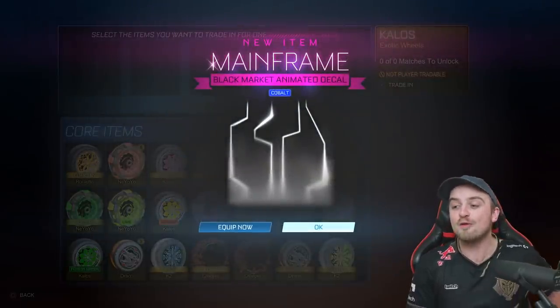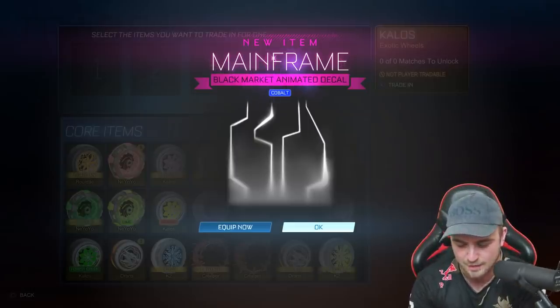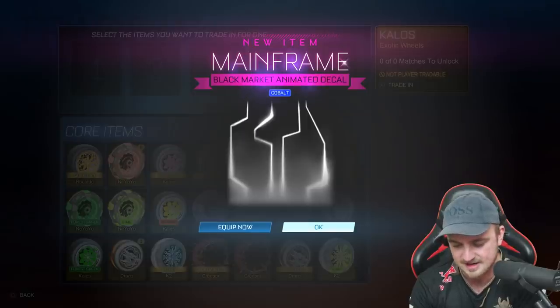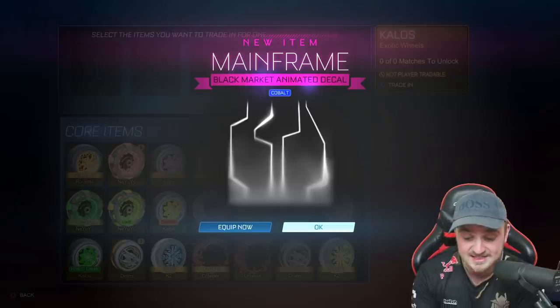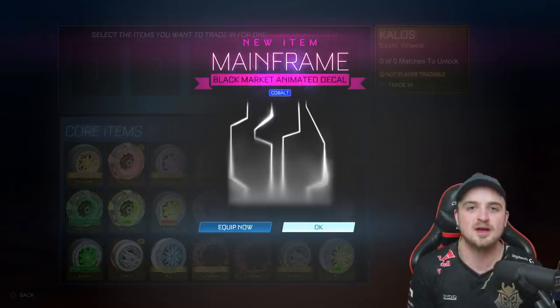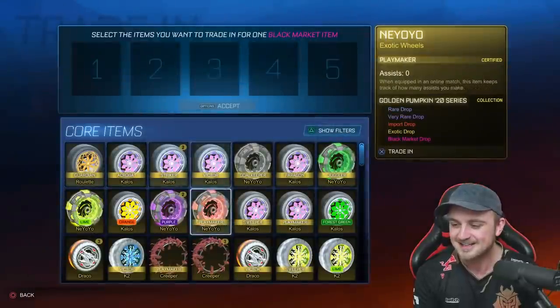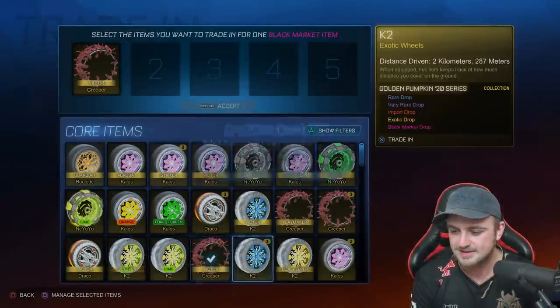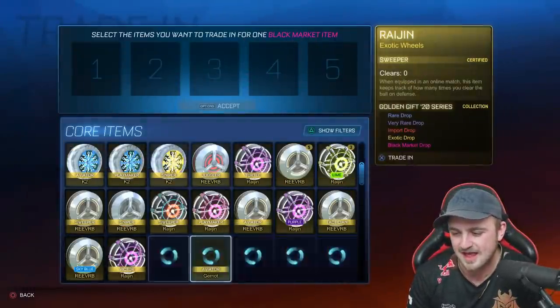Oh! Oh! First mainframe! Cobalt mainframe — isn't that one of the most valuable ones, or am I making that up? Let me check RL Insider. That, if I'm not mistaken, is one of the best ones. Let's type in mainframe, painted, Cobalt. It is! It's the third most valuable — more valuable than Crimson, only bettered by black and white, not counting grey. One of the best three colors — that is an absolute W! I didn't even know until checking a previous video that the Cobalt mainframe was so valuable, but I knew when I got it there was something special there.